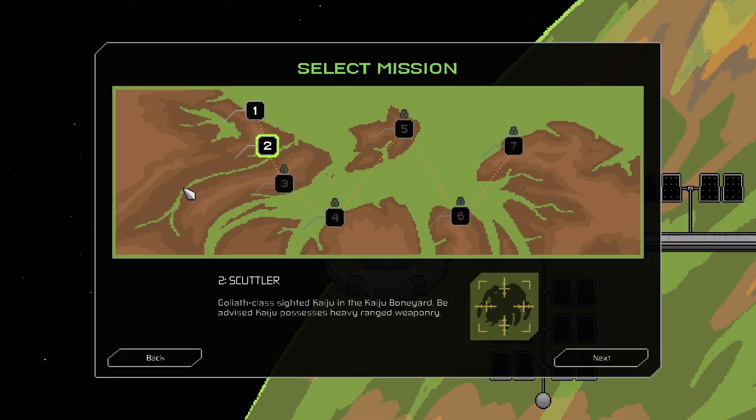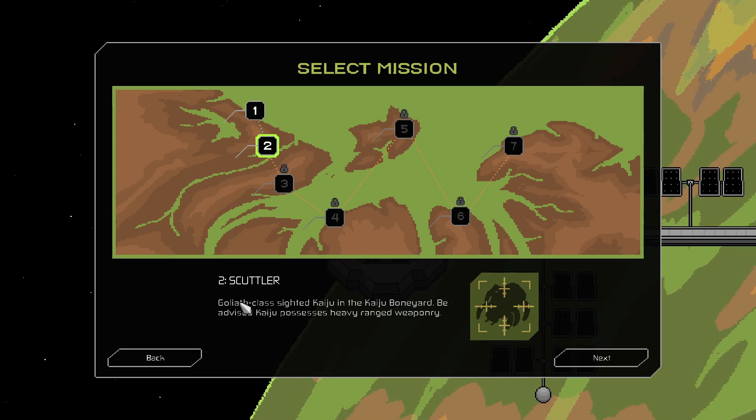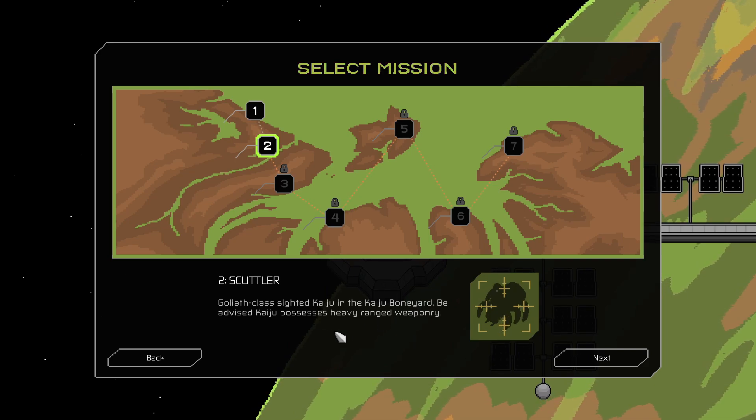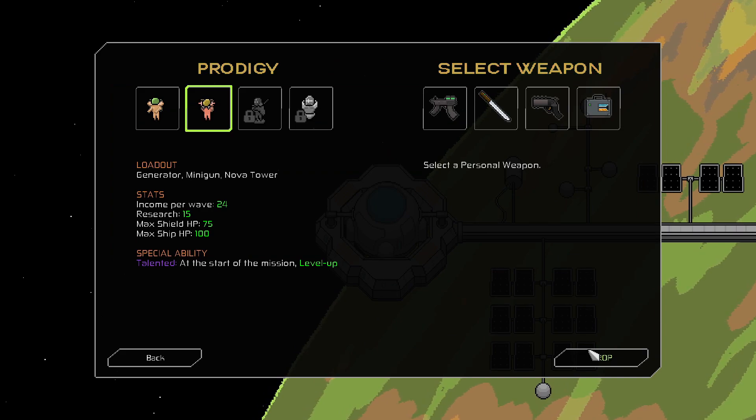Welcome to Dream Plays as a Planet, an early access game by Adam Sharper. I've already gone through the tutorial for Mission 1, Mission 2, Scuddle. Goliath class sighted - Kaiju in the Kaiju Boneyard. We advise Kaiju possess heavy ranged weaponry. This is the final boss of the Tower Defense meets Survivors gameplay.